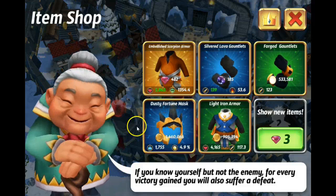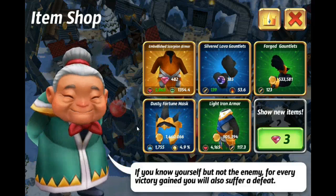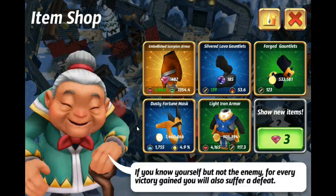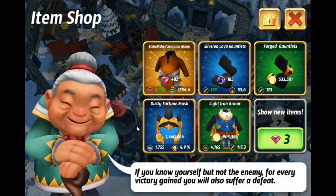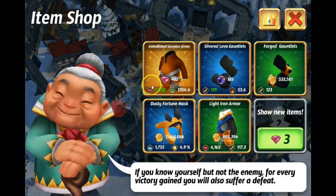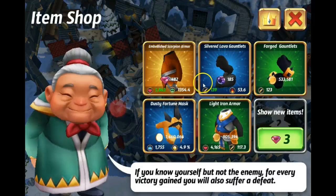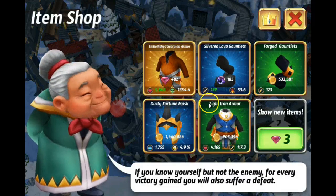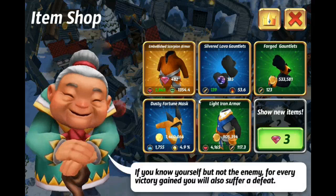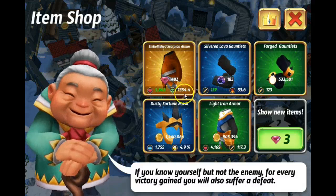It should go away in time. Every three or four hours or so, the granny shop resets and changes items, so it should go away then. There doesn't seem to be any way to get rid of it unless you actually buy the armor — which, who knows, maybe I'll eventually buy it just for kicks and giggles.